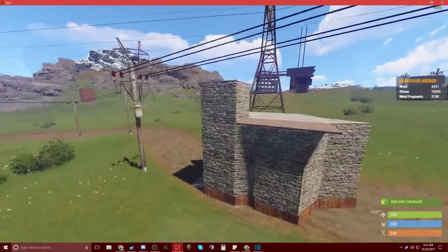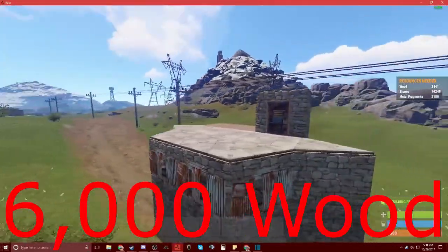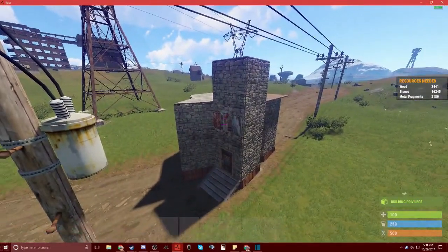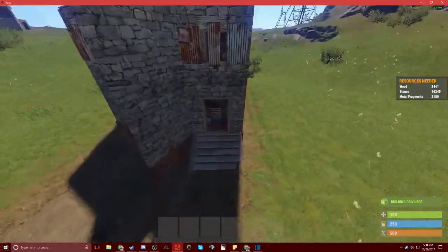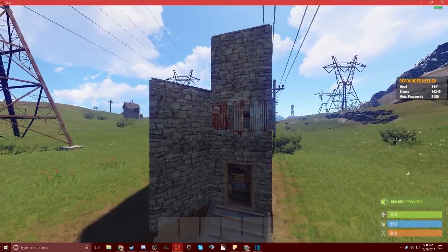A base consisting of 16.2k stone, 6,000 wood, and 2,000 wood. This base is for the new component system. This will probably be the best base any solo, duo, or trio player can use on a vanilla server.